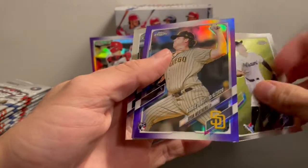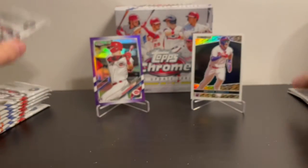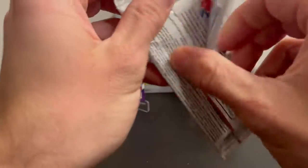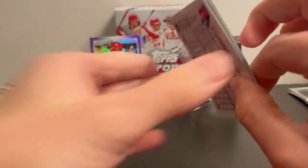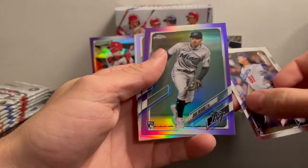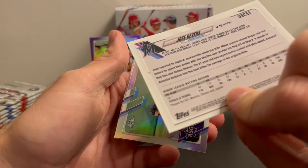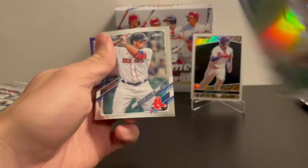Got a Ryan Weathers rookie debut purple, a Jose Devers purple, and a Trey Turner refractor.